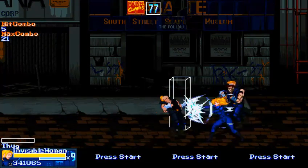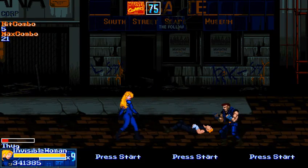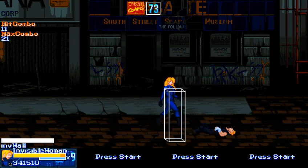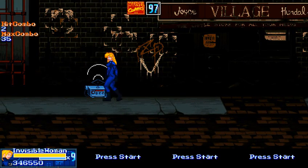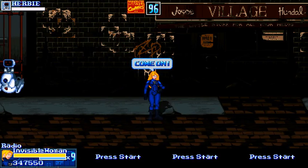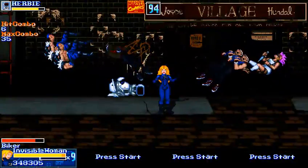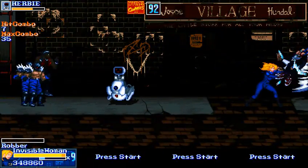Her running attack, which is the invisible wall — I had issues with that in the previous build. Attacking through the wall with Susan was not always possible, or at least inconsistent. Now you can actually punch through the wall pretty easily. The leadership summon helper is Herbie, which is a nice little callback to not only the comics, but the older TV serial.